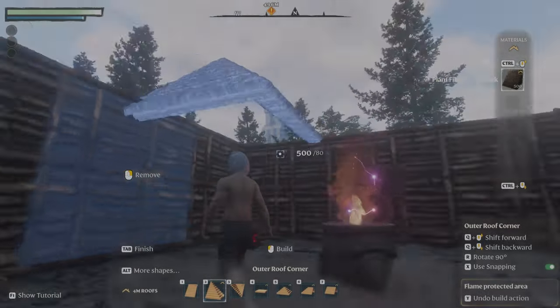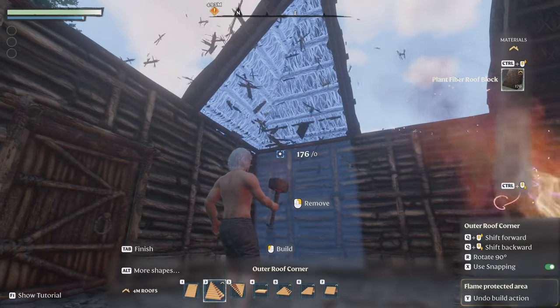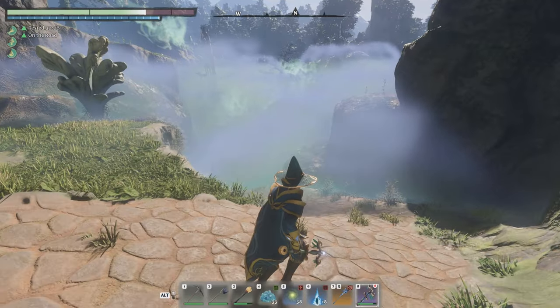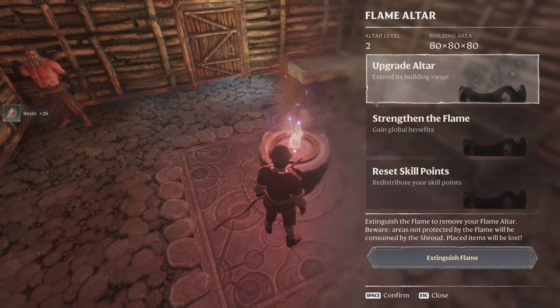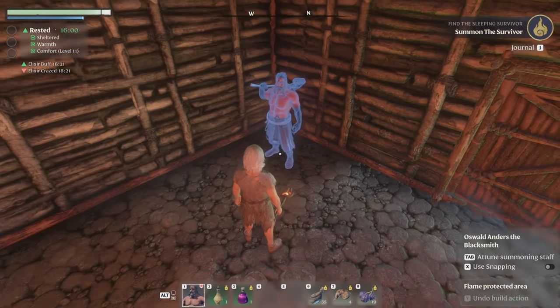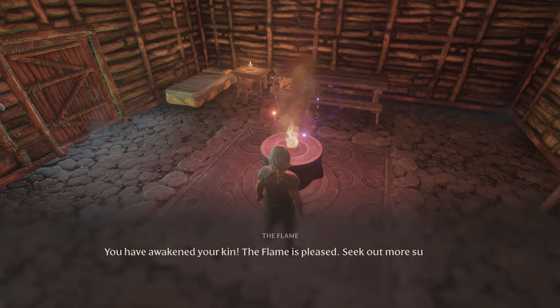Which brings us to the last part of the game we need to talk about: the survival crafting aspect. Enshrouded is indeed a survival crafting game, and depending on your playstyle you can lean as heavily on that aspect as you want — it is possible to avoid it to a significant degree. The game's namesake refers to a type of fog called shroud that covers the map, and you can only venture into it for a short period of time. To extend the duration of how long you can be enshrouded, you have to place and then upgrade a flame altar, which determines the boundaries for building a base. It's here you can construct storage, summon NPCs who unlock crafting recipes and give you quests, and also get a rested bonus based on how nicely you decorate the place.